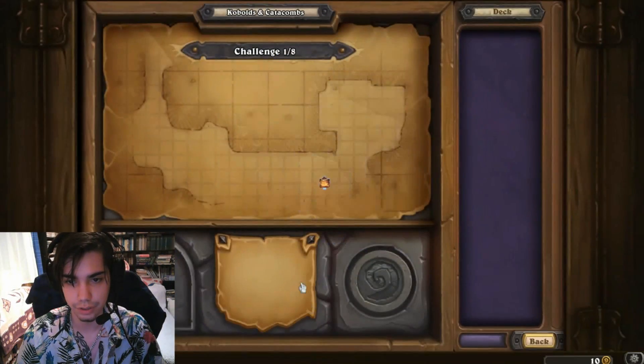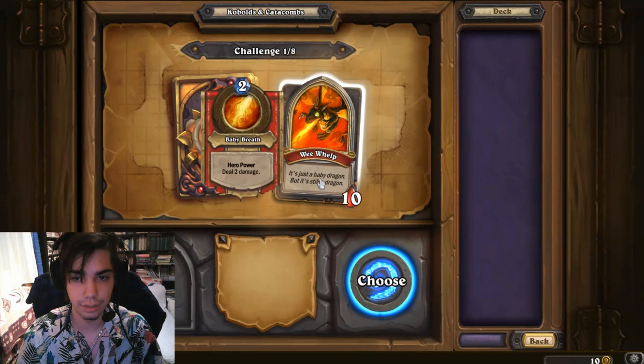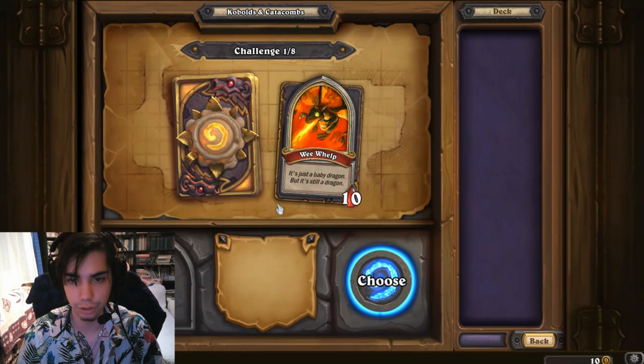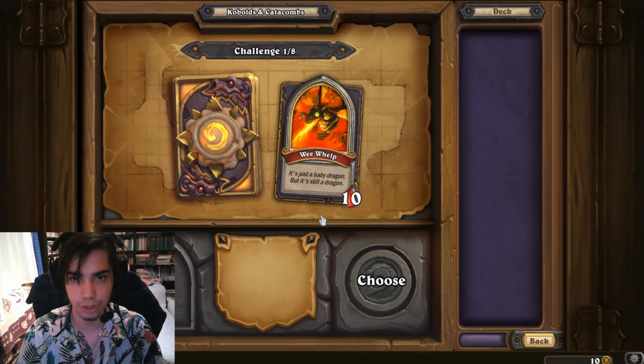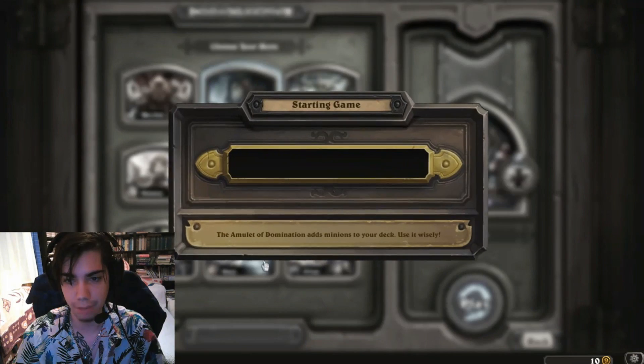Adventurers want it. So we just pick a class. Baby Breath — deal 2 damage — is the hero power for 2 mana. It's just a baby dragon, but it's still a dragon. We can choose a class right here. We have to defeat 8 bosses. I'm gonna pick Shaman.